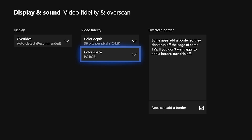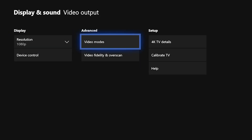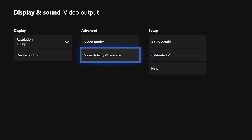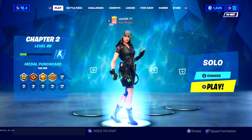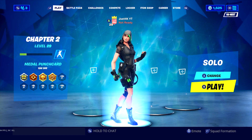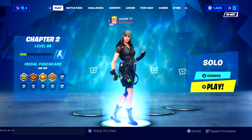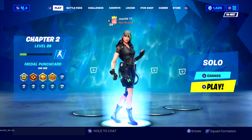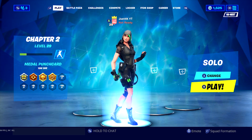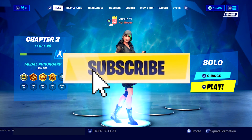Those are the Xbox settings. On PS4 I'm pretty sure they have similar settings — you can change your resolution and video fidelity and adjust the color depth. So those were all the settings I went through in this video. Hopefully it wasn't too long — I wanted to keep it under 10 minutes. I'm slowly trying to make shorter, more frequent videos. If this did help, I'd really appreciate it if you guys subscribed.